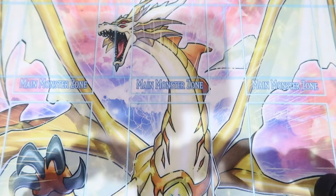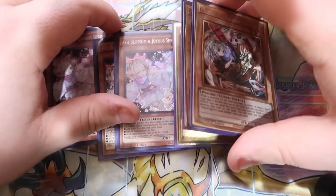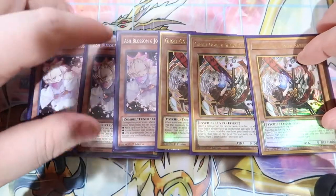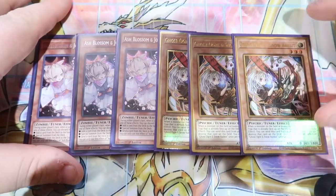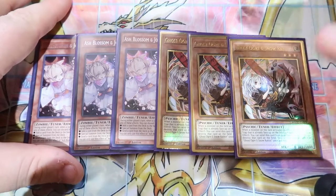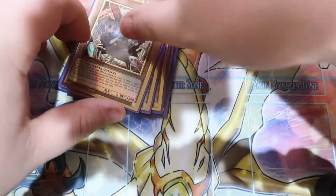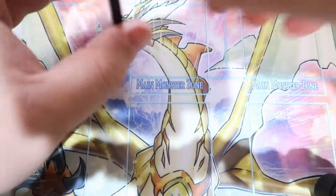We played six hand traps: three Ash Blossom and three Ogre. My locals have a lot of decks that lose to Ogre, so that's why I played it. If you're playing remote duels or at an Extravaganza or something like that, this should probably be Drident and Lock Bird. But you always want to tailor your hand traps to your locals, which is what I did.